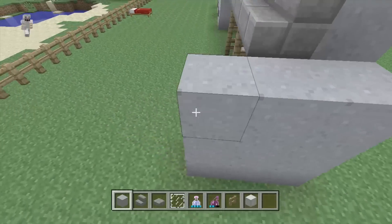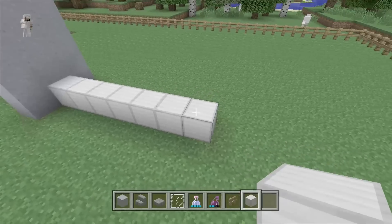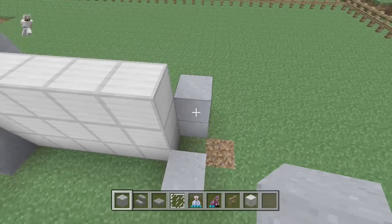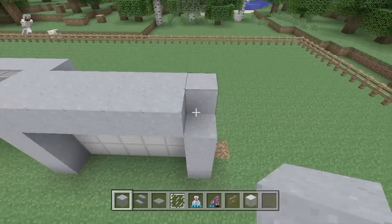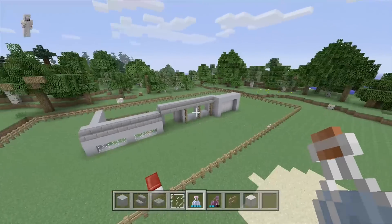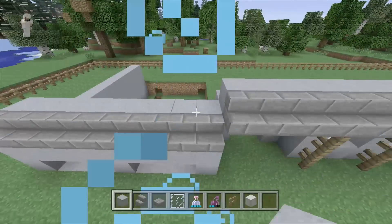Now we're going to come forward — one, two, three — and stack this up to make our garage door. The garage door is going to be seven blocks long: one, two, three, four, five, six, seven. Actually, I'm going to cut it down to five instead of seven, because seven blocks long kind of looks out of place. So this is how long our house is going to be — it's not a very big house. We can place our glass panes in here to make our windows.